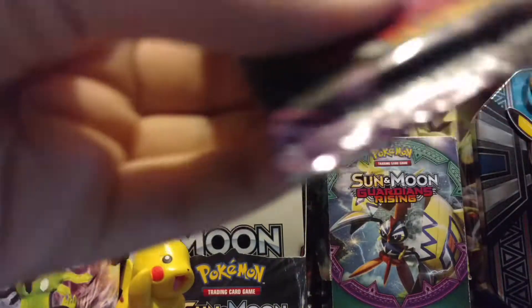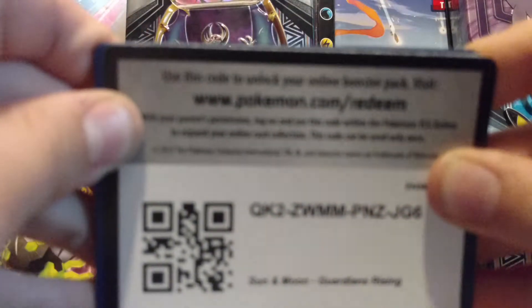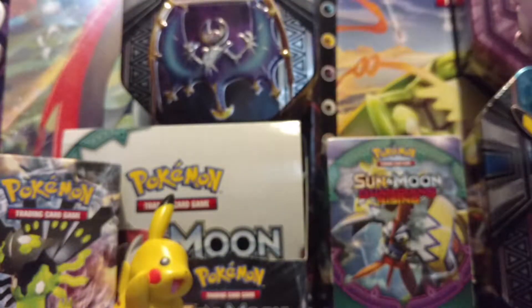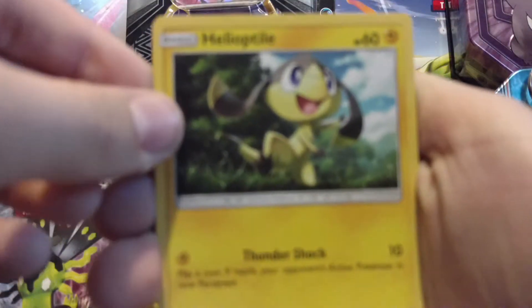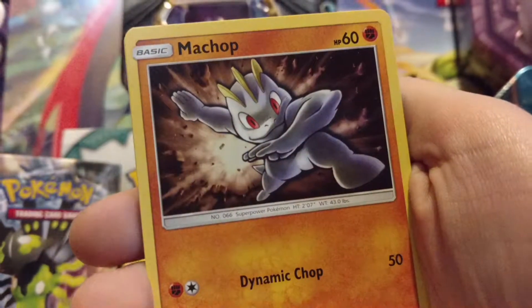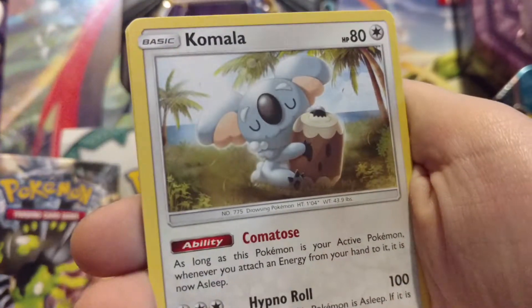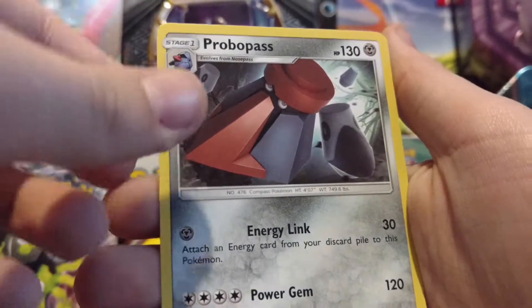On to the Ligerock Pack — hopefully this one will give us some good pulls. Here's the code. I'm just gonna throw the energy out to go faster, but it was a lightning energy for anyone who wanted to know. We got another non-focusing camera... Alolan Ninetales, a Murkrow, an Alolan Sandshrew, a Machop, a Chansey, a Gliscor, a Komala, a Slowbro, an Aether Paradise Conservation Area reverse, and a Probopass regular rare.